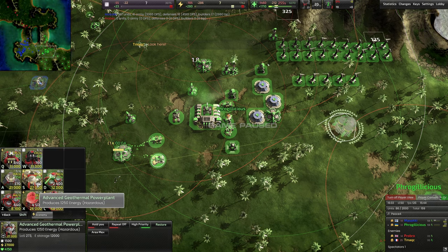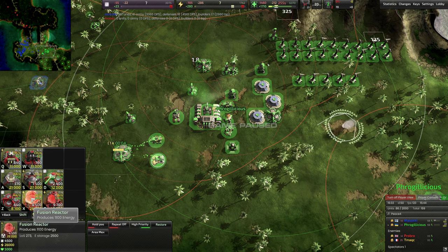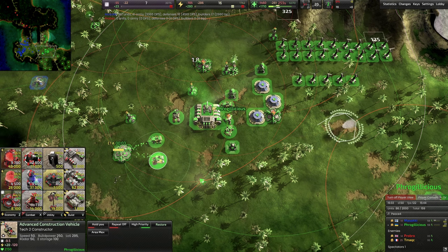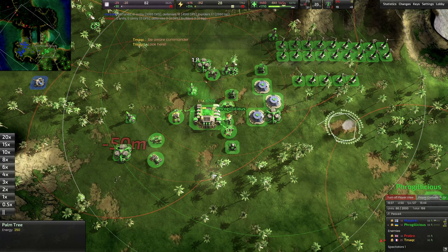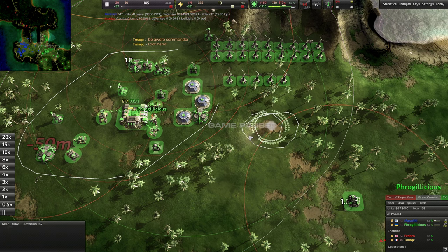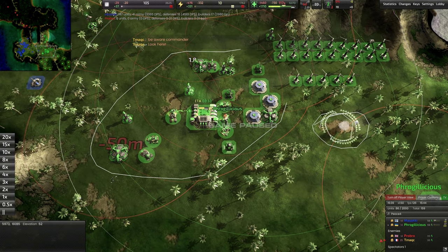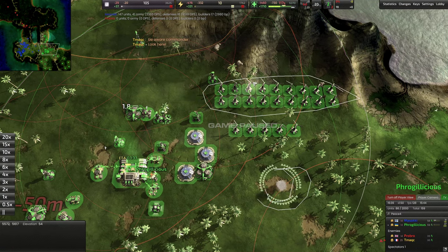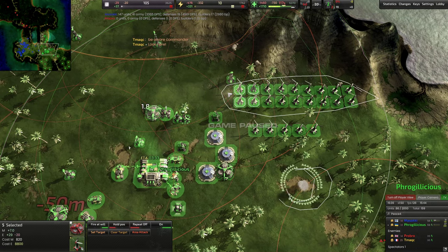Advanced geothermal produces 1,250 energy and a fusion produces 1,100 — so the advanced geo produces more energy than a fusion and costs a third of the metal. They're like a fusion but much, much cheaper, so they're actually really strong. After getting these three mexes would be a reasonable time to get the advanced geo. In terms of timing for the basic geo, you want to build about this many winds first, then get it and upgrade it to advanced.